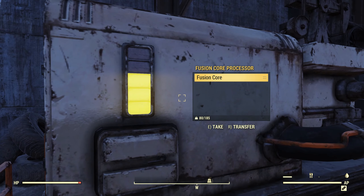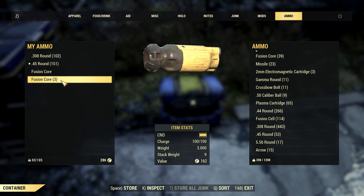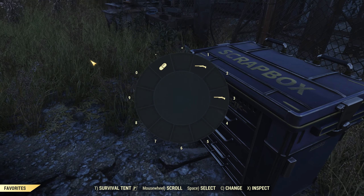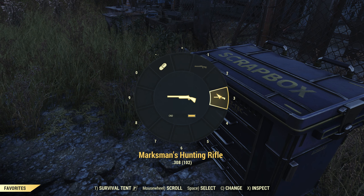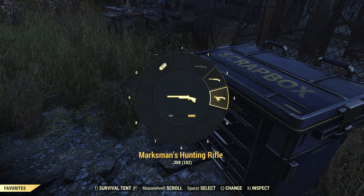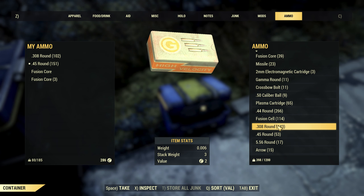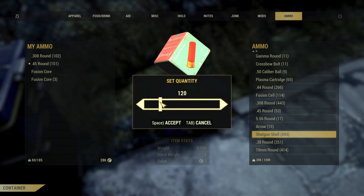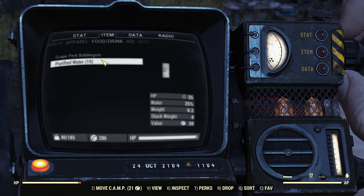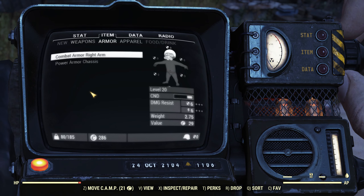Another fusion core — thank you. That's all taken care of. I think that's plenty of cores for now. I've got my combat shotgun — I'll put that on slot one. No shells, that's why it won't fire. The combat rifle and marksman hunting rifle can stay on three. I'll grab some shells out of the stash so we can have some fun with that combat shotgun.